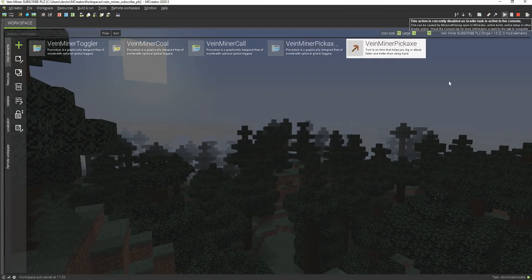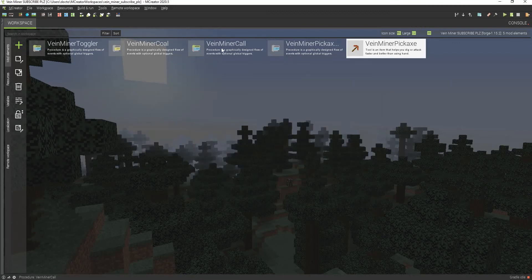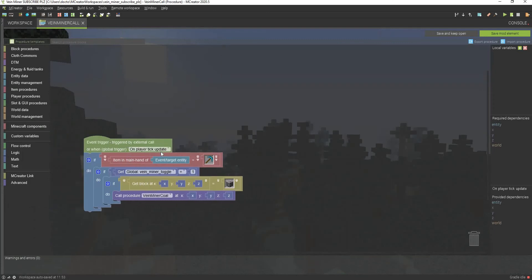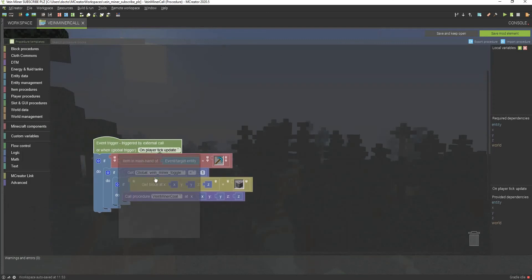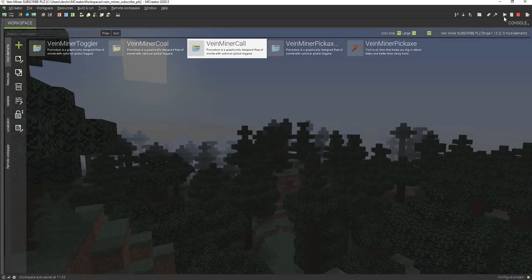Actually, I just realized I made a mistake. We want to cancel the player tick update trigger. I'm going to go to the vein miner call and instead of player tick update, we're going to be going to a block is broken trigger, because we actually have to test for the block whenever it's broken.